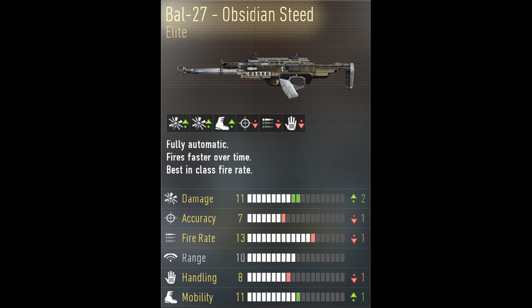The Obsidian Steed has a plus two on damage, a minus one on accuracy — which you can bring back up — and fire rate, which I'm not sure can be boosted with assault rifles. It also has a minus one on handling, which you can bring back up using the stock attachment, and a plus one on mobility, which is a good thing.